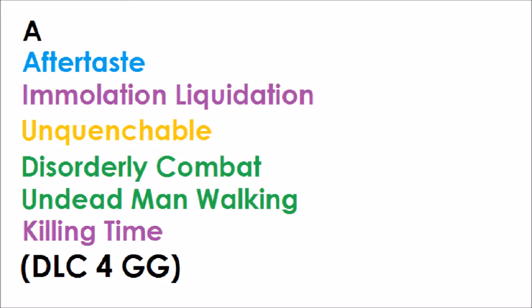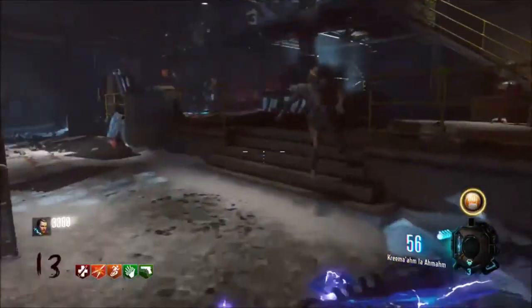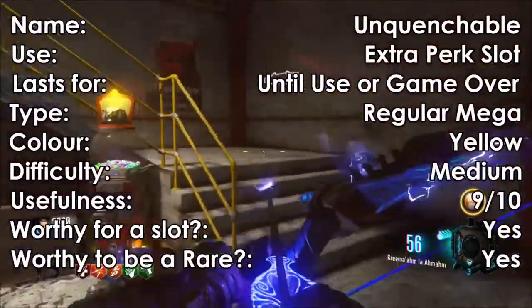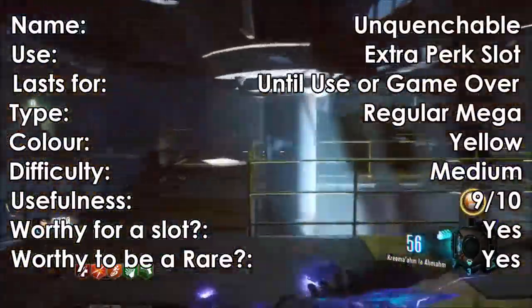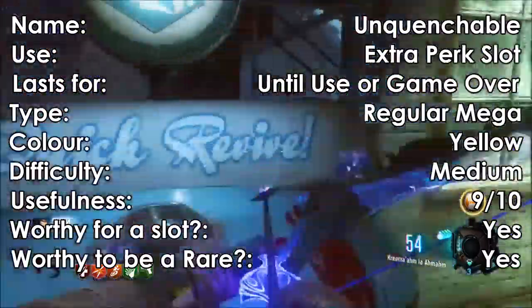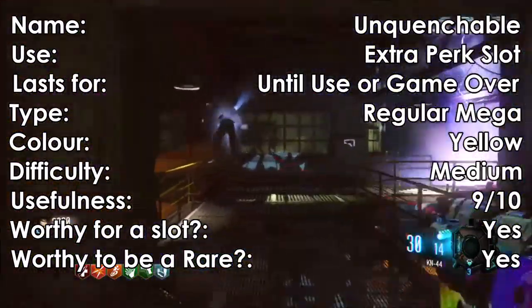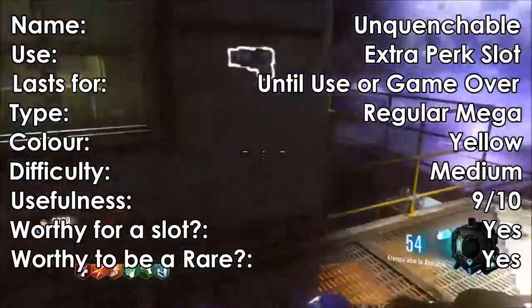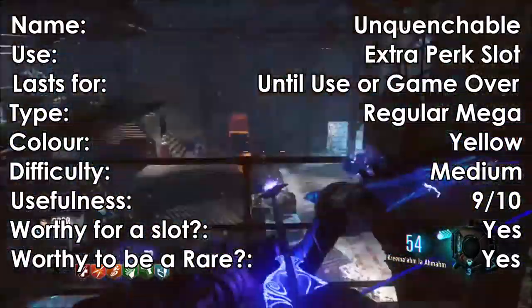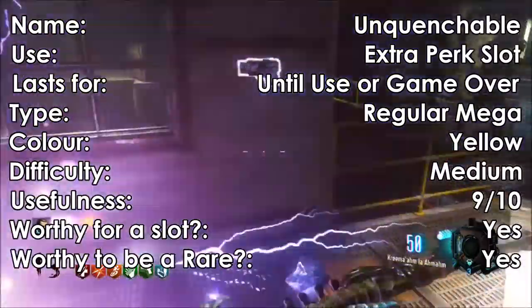This episode will be from Group A, between Aftertaste and Unquenchable. Let's begin. We will start with Unquenchable — it is a yellow regular mega which gives you an extra perk slot until you go down. Its difficulty is medium, as they aren't super rare to get in Dr. Monty's Factory, but they aren't easy to get either — well, at least for me. I would rate it a 9 out of 10 and think it is totally worthy to be in your five gobblegum slots.